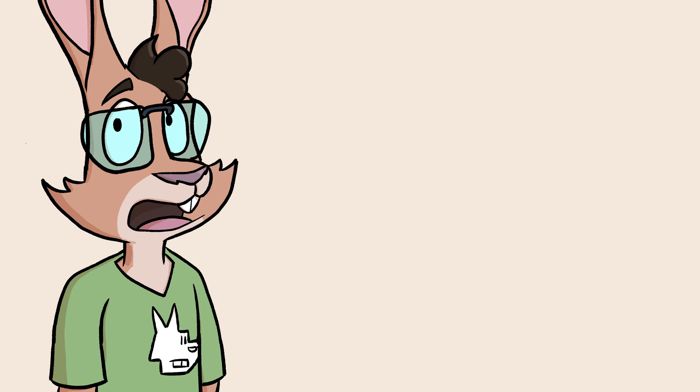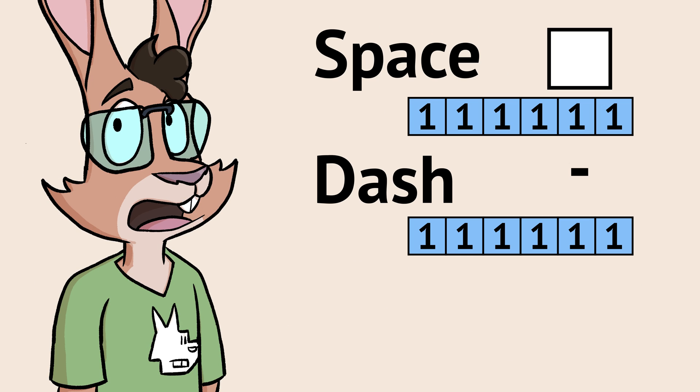There's a 65th character too: Space. Space has the same 6-bit value as Dash, yet Space also modifies the bits of the character before it, setting the lower two bits to on.